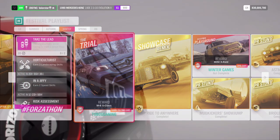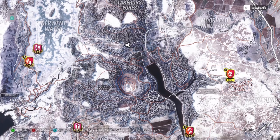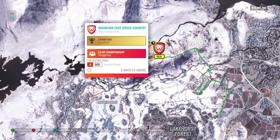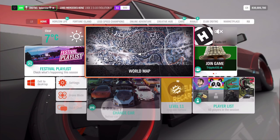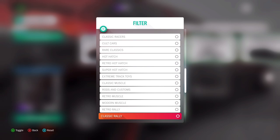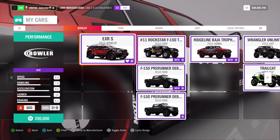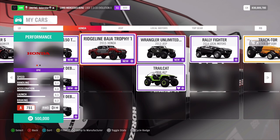Let's have a look at the championships. The first one is the Trial — it's up here in the north. You need cross-country with an A800 extreme off-road. Let's look at the extreme off-roads — A class extreme off-roaders.